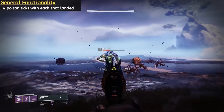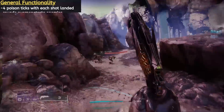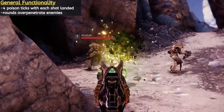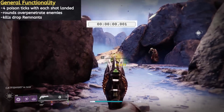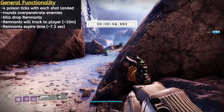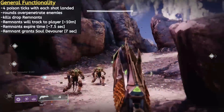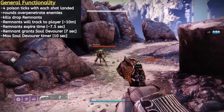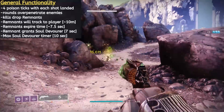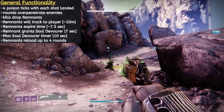Each shot landed will be accompanied by 4 rapidly occurring poison ticks. You don't have to worry about these ticks overlapping — they will not cancel each other out. Rounds fired from Thorn will also over-penetrate targets, so secondary enemies directly behind the initial target can be struck as well. On a secured kill, a remnant will drop and it will track towards you as long as you're roughly 10 meters away from it. They do have an expiration timer of 7 and a half seconds, so collect them quick. Once collected, the remnant grants the Soul Devourer buff for 7 seconds, and additional remnants collected will add up to 7 seconds to the timer, capping out at 10 seconds. Collecting a remnant will also load up to 4 rounds back into the magazine.